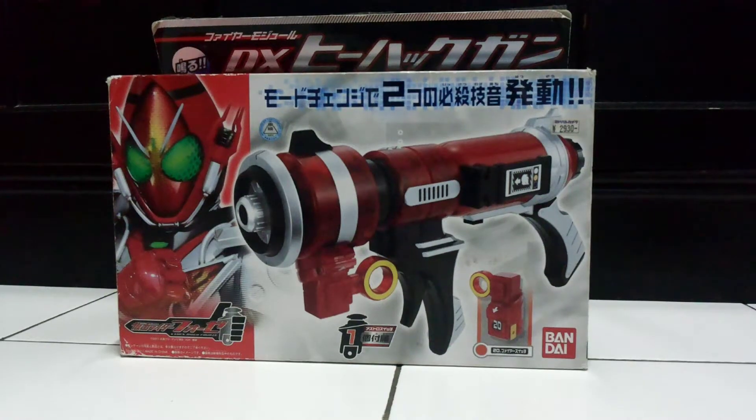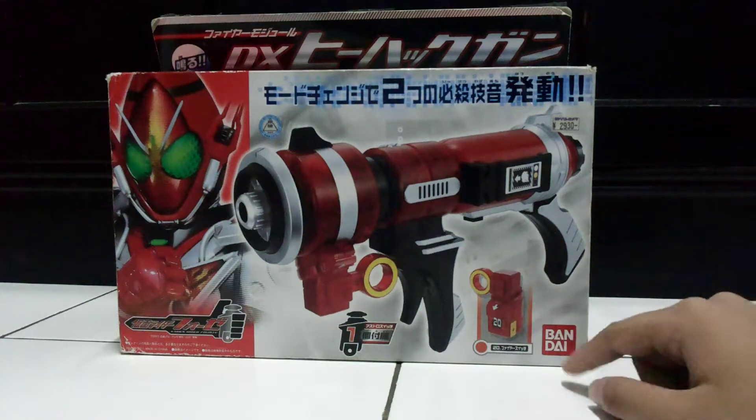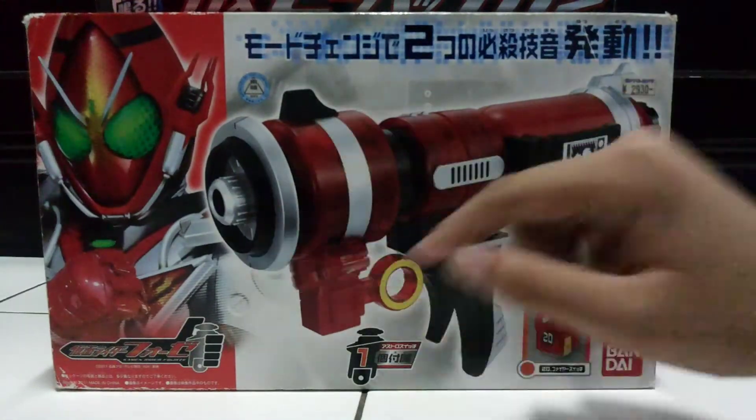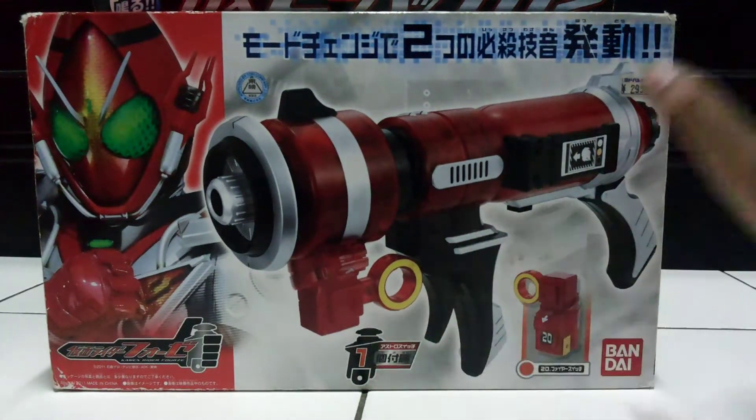It's shorter again with under review and today I'm going to show you my new — actually old — axe. He-had-gone from Kamen Rider Forse. This is a fire module weapon that comes with a fire switch from Bandai. From the box, we got a fire module head right there, the He-had-gone, and fire switch one, switch included in the box.